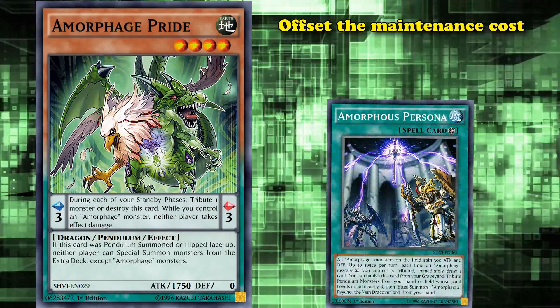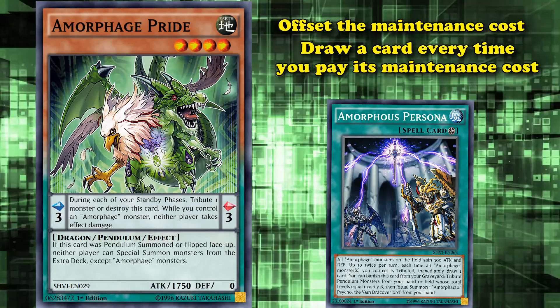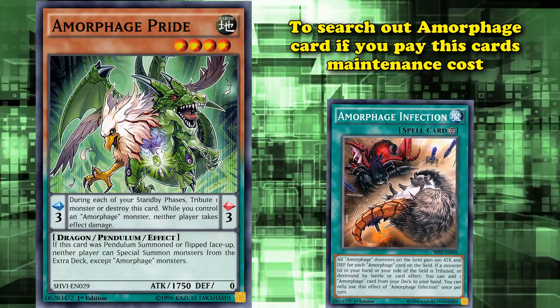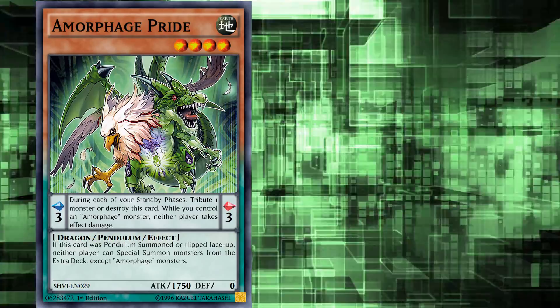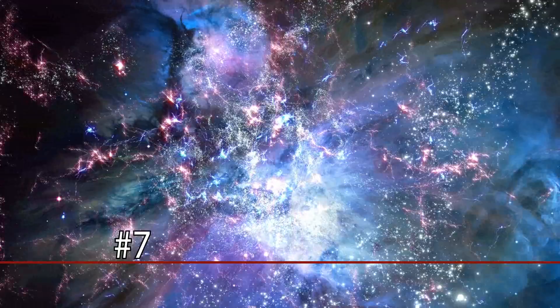That said, Amorphages do have cards which offset their maintenance costs: their Field Spell allows you to draw a card every time you pay their maintenance cost, and as a Pendulum archetype, you can special summon drawn monsters from your hand more easily. They also have a Continuous Spell which lets you search out Amorphage cards when you pay this card's maintenance cost. They do have ways to gain advantage off of their maintenance costs, but if those support cards are destroyed, you're stuck paying this card's really bad maintenance cost.